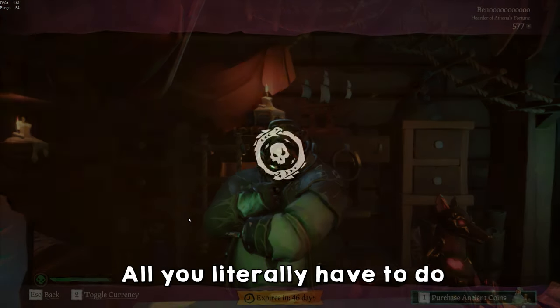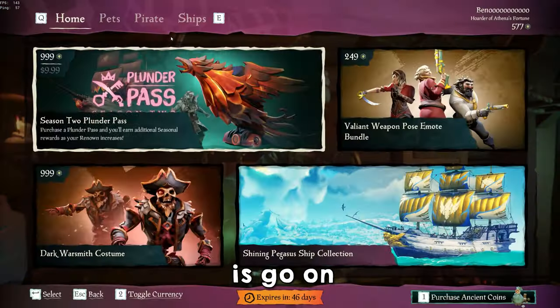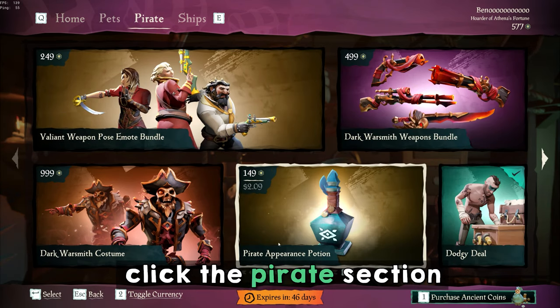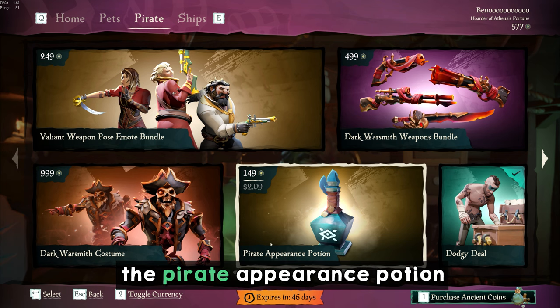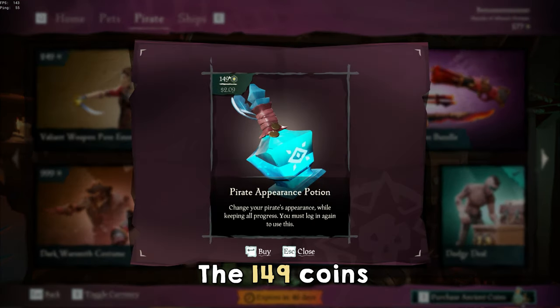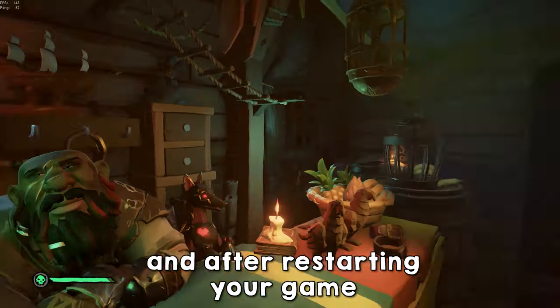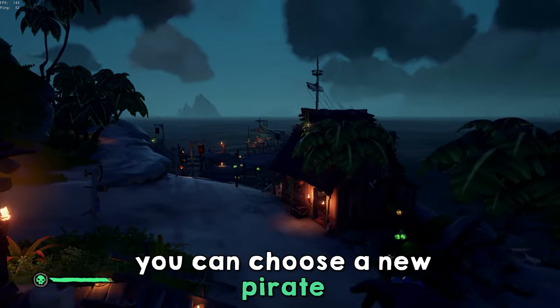It is very easy to actually change your pirate. All you literally have to do is go on the Pirate Emporium, click the pirate section and buy this potion right here — the pirate appearance potion. It's 149 coins; you can get them through the Plunder Pass if you don't want to pay for this. And then after restarting your game, you can choose a new pirate.